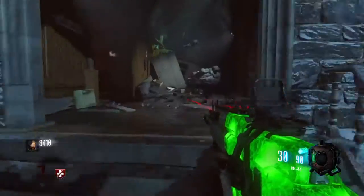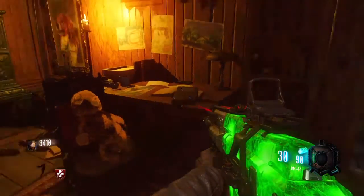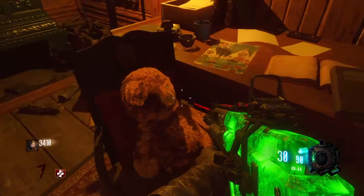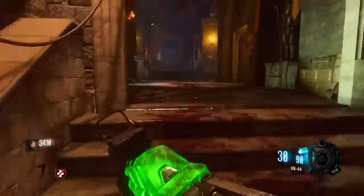The first one is going to be right up here in Rick Tawson's room, just sitting right here on this chair next to the KN44. Just go up to it, press square, and then we'll head over to the second one.